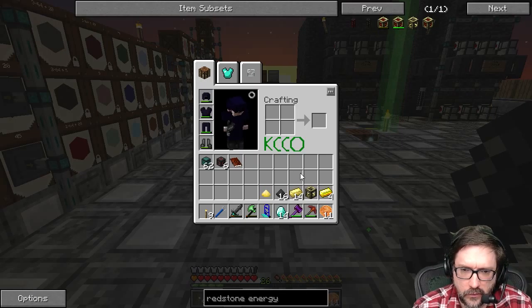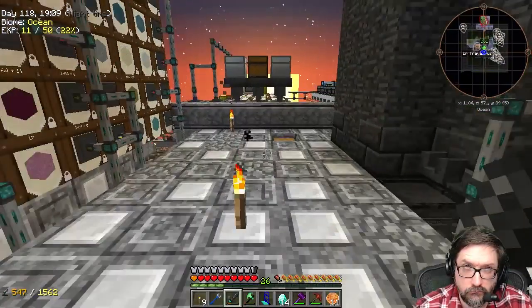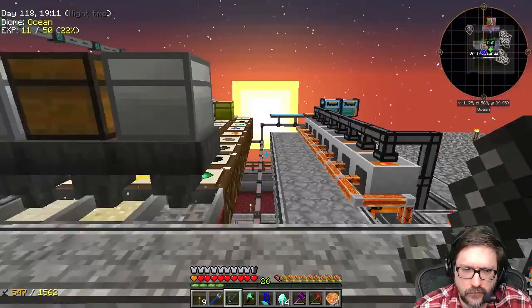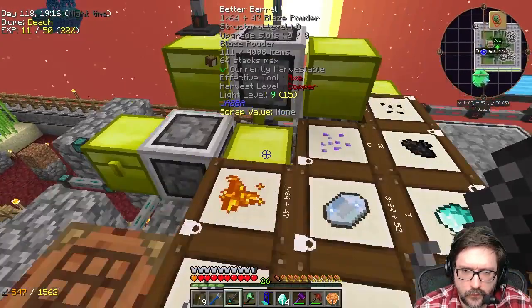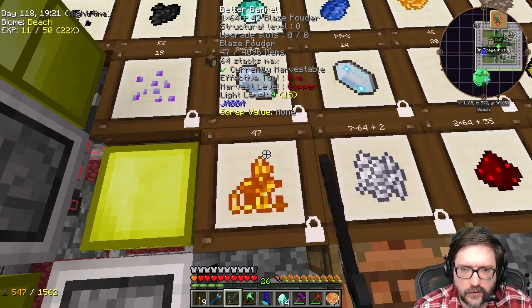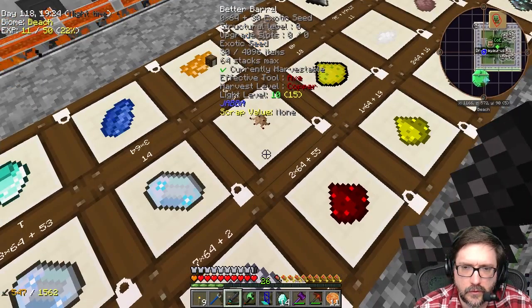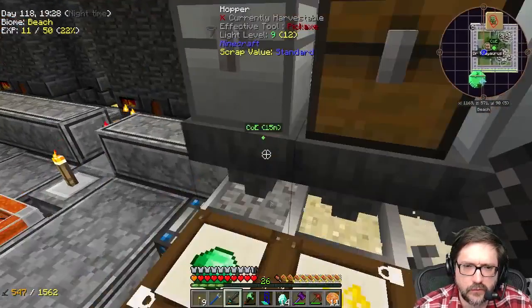So I wanted to get working on this, so I need to look this up again. I came up here to get some blaze and I believe redstone. What do we got here? Do we got a stack? I have a stack. Good. And glowstone too, actually. I don't know if I have any redstone down below still or not.